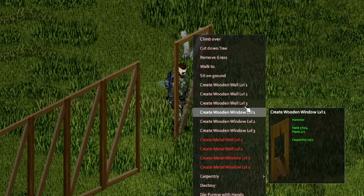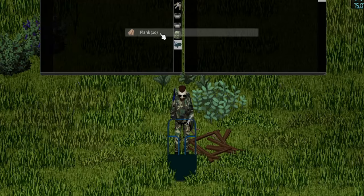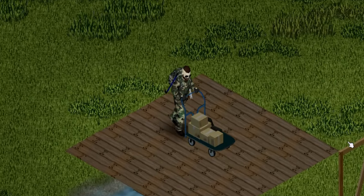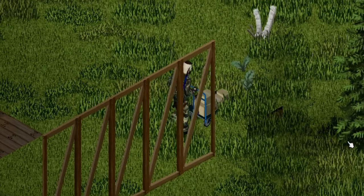These walls and windows can be further improved depending on your carpentry skill level. Since planks and logs are heavy, consider installing a mod that allows you to use carts and trolleys to increase your carrying capacity. I'll leave a link to the mod in the description below for you to download.